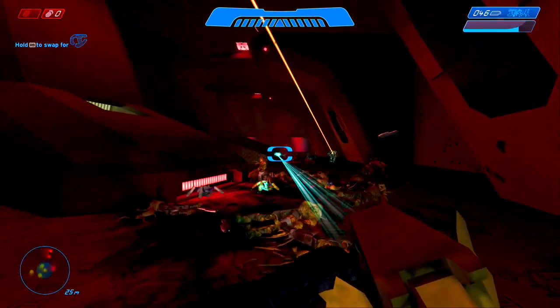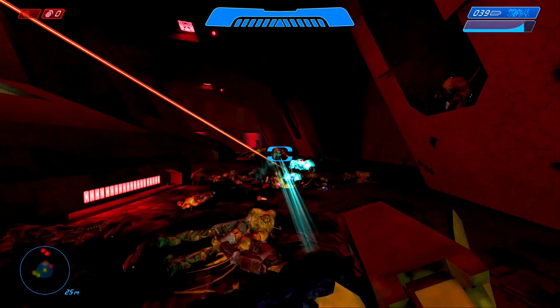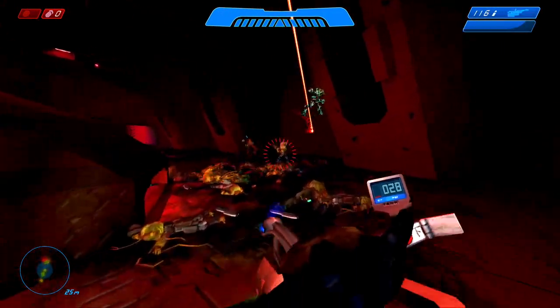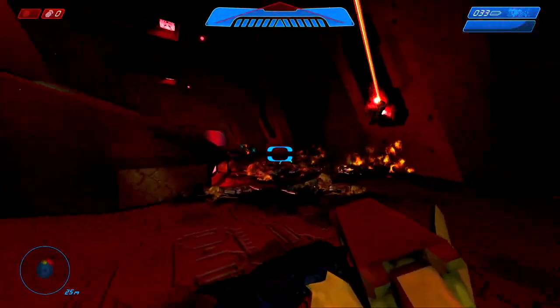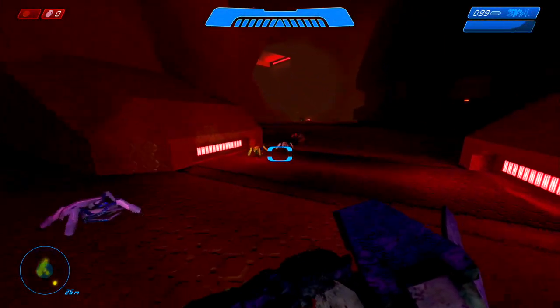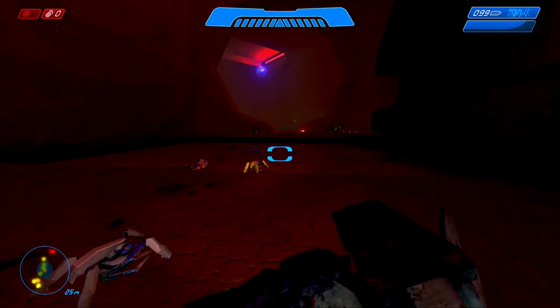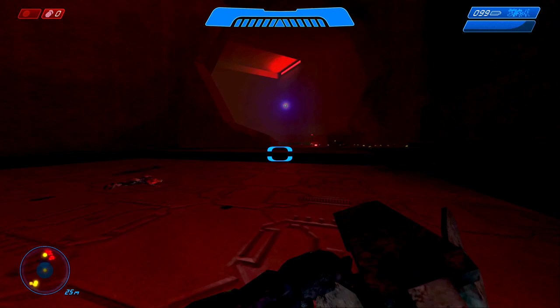Once you make it to the location where you can pick up two different sentinel beams, you'll have to make the tough decision on which weapon you give up. But rest assured, there are plenty of flood-infected humans and elites that will likely try to take you down with a shotgun, so you'll have their spare ammo to take from them later in the level.